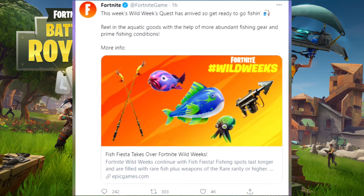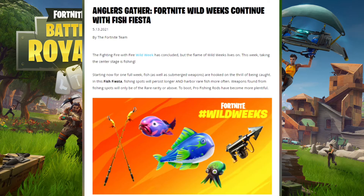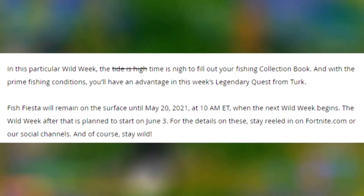From Fortnite: this week's Wild Week quest has arrived — get ready to go fishing! This week is fishing-themed. Starting now for one full week, fish and other weapons are available in this fish fiesta. Fishing spots will persist longer and harbor rare fish more often. Weapons found from fishing spots will only be rare rarity or above, and pro fishing rods have become more plentiful. This week runs until May 20th, 2021 at 10 a.m. Eastern, and the next Wild Week will start on June 3rd.